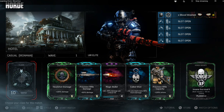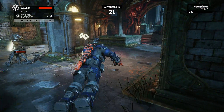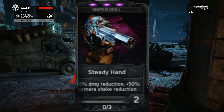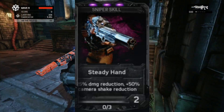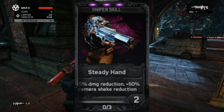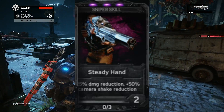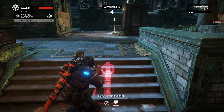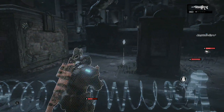Skill number five can be Precision Rifle Capacity, Precision Rifle Reload, Explosive Headshot — whatever you like. Now for harder difficulties, I suggest putting on Steady Hands in this slot instead. Steady Hands is a new Horde Skill that reduces damage and camera shake when being attacked while aiming or scoping, which is very important for Insane or even Inconceivable difficulty.